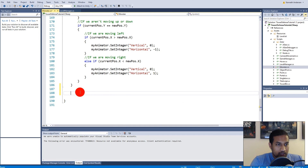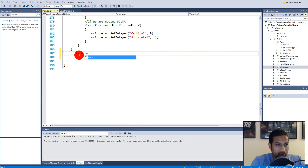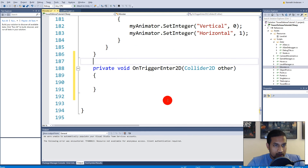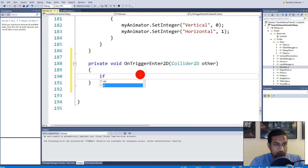First of all let's make a private void OnTriggerEnter2D, which takes in a Collider2D called 'other'. Every time we hit something we recognize whatever we hit using that 'other' variable. Then we say: if other.tag equals 'Red Portal', then we need to do something specific.